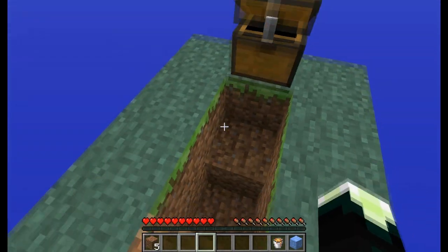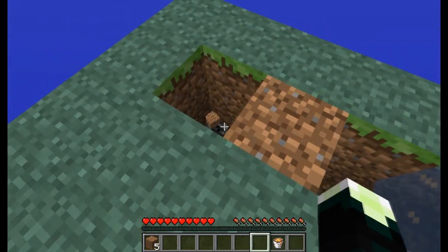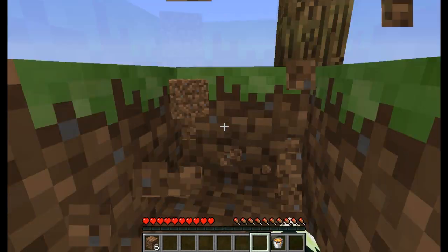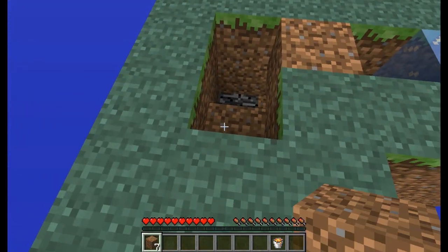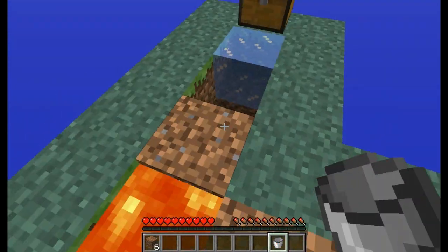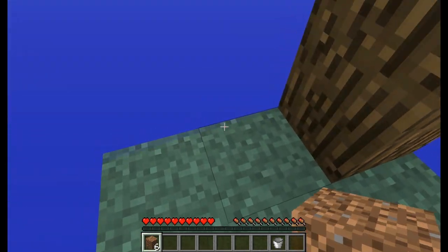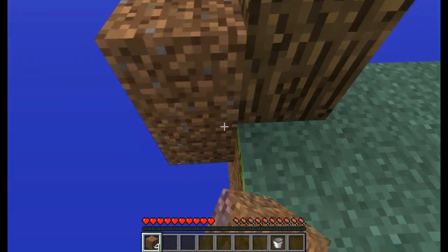I know the first objective is to make a Cobblestone Generator, so we might as well get that out of the way. Don't want to lose any dirt there. Put some lava down, and break that ice, and then make a quick platform around the tree.